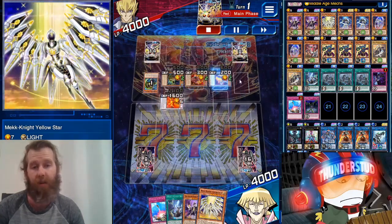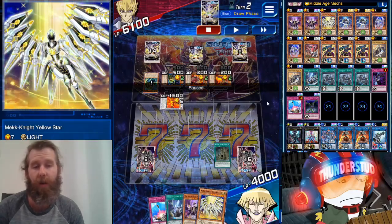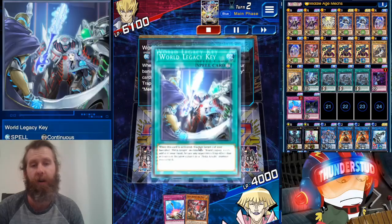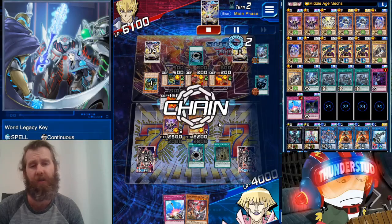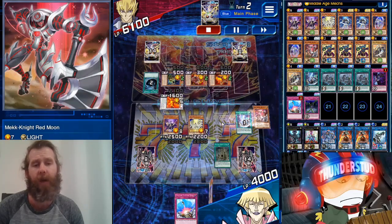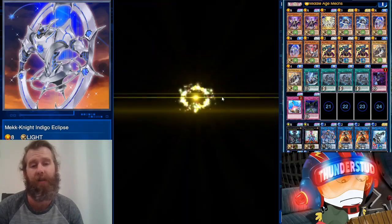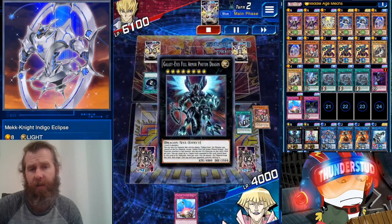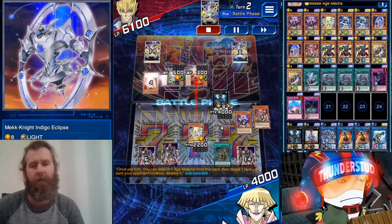We have three spell cards; he's got four monsters — in a game of Duel Links, never thought you'd see the day. We put Middle Age Mechs there and can special summon across the whole board. We go Purple Nightfall, Yellow Star — we try to use Legacy Key, but Yellow Star can pop that back row except it's a Mystical Space Typhoon and destroys us anyway. We bring out Red Moon, banish Red Moon to bring out Indigo Eclipse — summoning basically every monster this turn. We go with Cipher Dragon but he's got 6K life, that's tough.